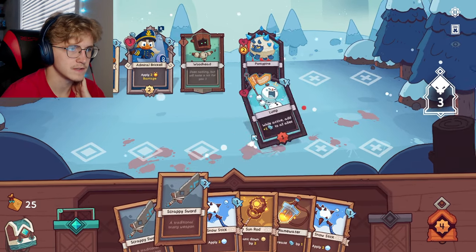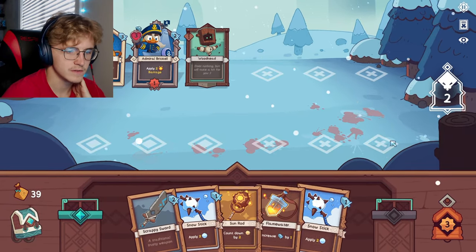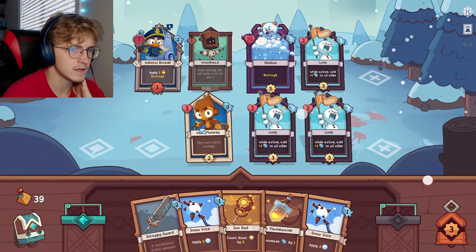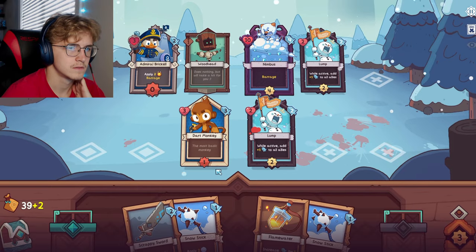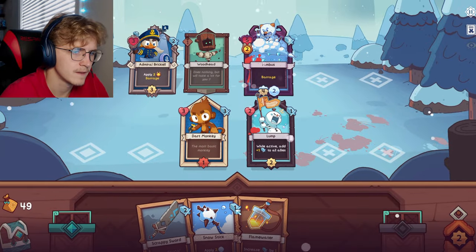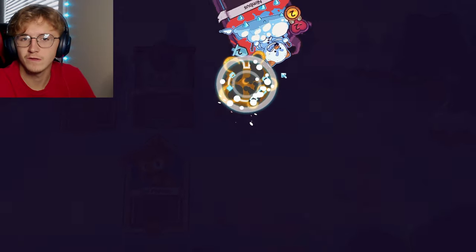We can take both of these guys out at the same time with that Dart Monkey - easy combo coins. We haven't seen anything else besides Dart Monkeys yet, which is a little sad but not a big problem. Admiral Brickle's gonna attack - we can have you down here getting a kill, and Admiral Brickle getting a kill up top. That's at least two kills - not nothing special but not terrible. Let's freeze him, kill that guy, then we just attack him until he dies.